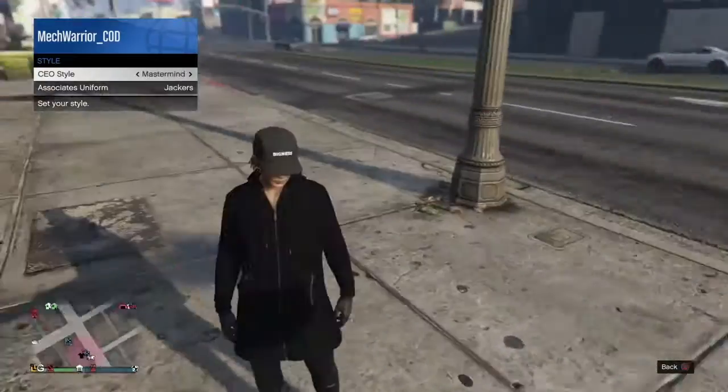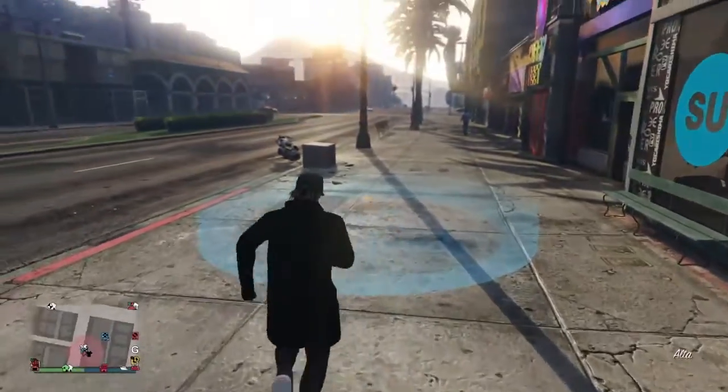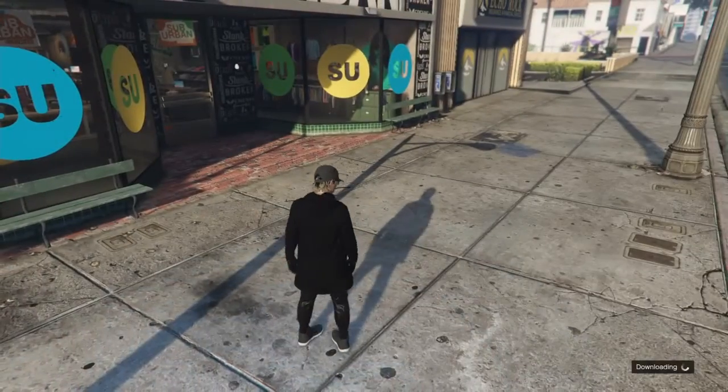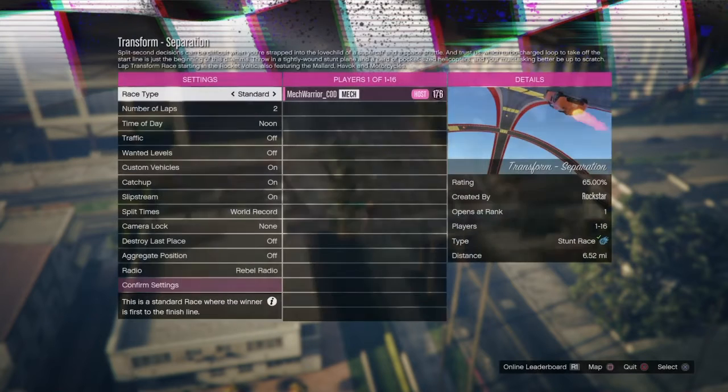I want the Mastermind outfit. What you do is you go here — it's that spot there — and you enter it.